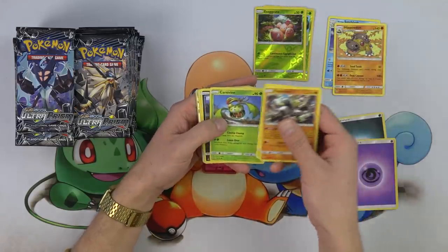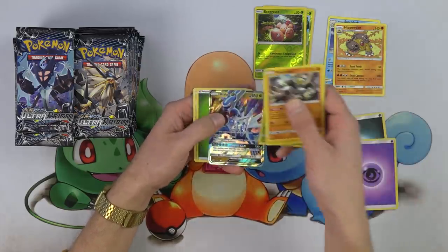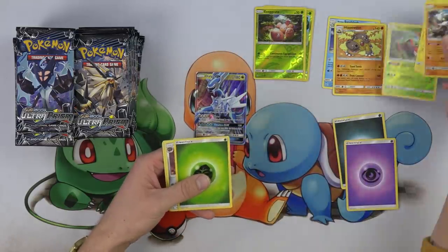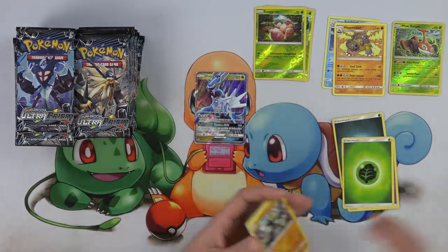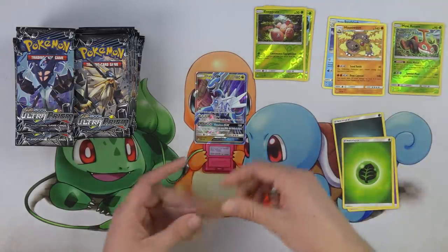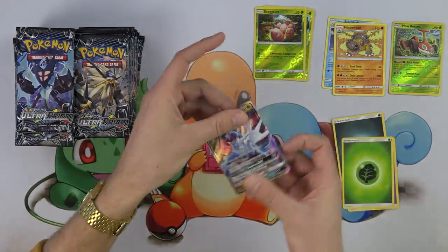Passimian, Shinx, Carnivine, Murkrow, Magnemite — love that Magnemite, I'm pulling him out. Morodom and Dialga GX — our first hit! Morodom is very cool as well. It's got that tool thing that allows it to attack for free if you have like nine Pokemon tools in the discard pile. So we've got our Dialga GX, first hit from the new set.